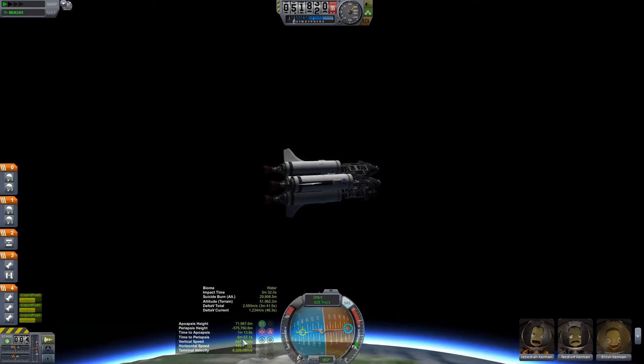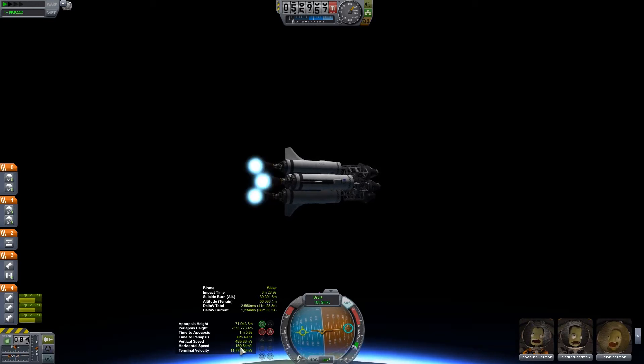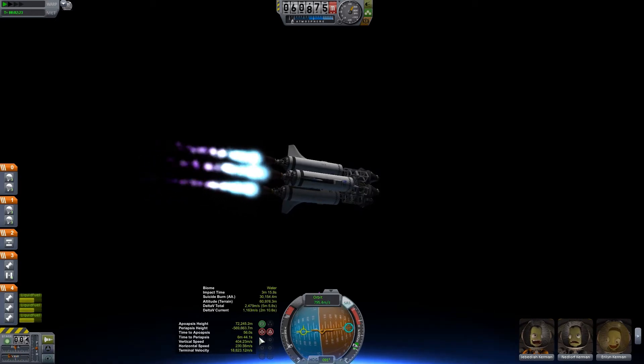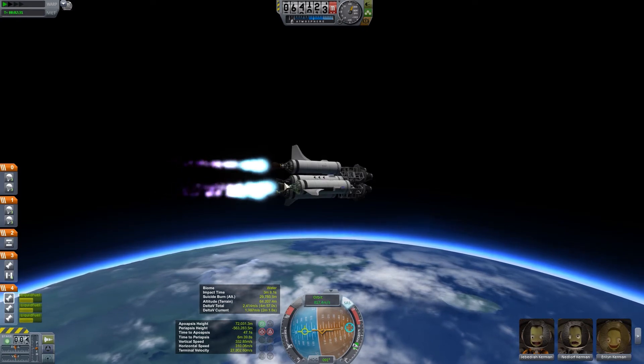So the atmosphere will drag me down from 71. But I also have more than a minute to my apoapsis, and my horizontal speed is very low. So even though I'm wanting to slow down some, I also need to push my prograde to the horizon, so I'll aim down just a little. I have way too much fuel in here.